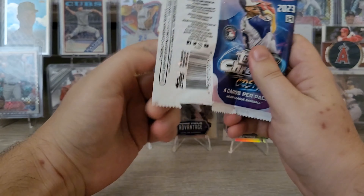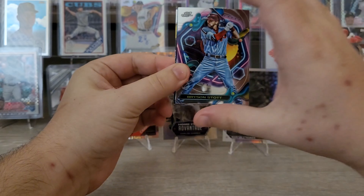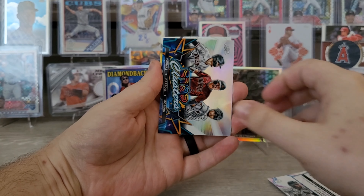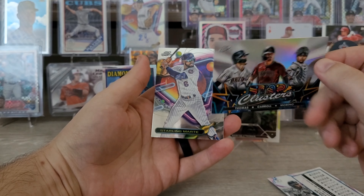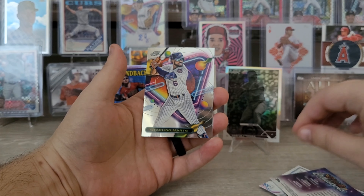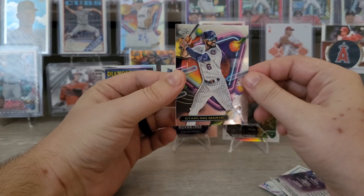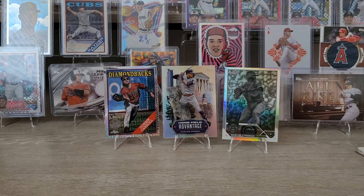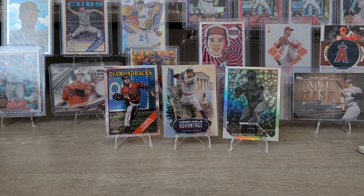Last but not least, we've got our Cosmic Chrome pack. We're due for a hit — I've only got one numbered card out of this entire hobby box and we're down to the last few packs. We've got Bryson Stott kicking things off, Oscar Colas rookie card, a Star Clusters for Arizona — Thomas Carroll Moreno, some of my favorite players right now. No hit today though. Starling Marte — I swear I have like four of these cards already. Nothing again out of the 2023 Cosmic Chrome hobby box. We have just four packs left. This video really dragged on, so this one probably won't be on TikTok today. Thanks for watching, guys. Today was October 12th and it was my 73rd day of opening packs of cards. I'll see you tomorrow.